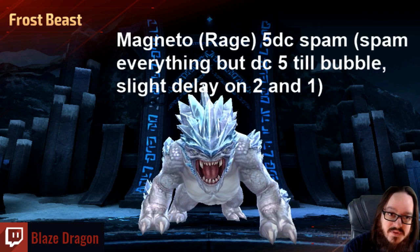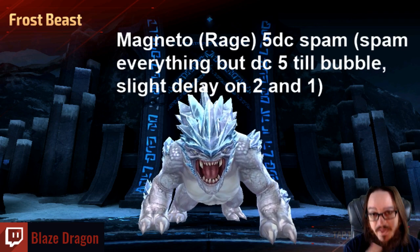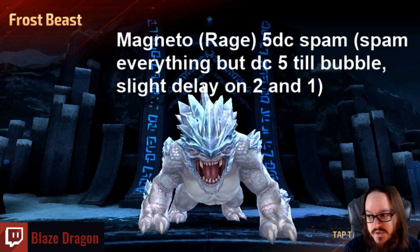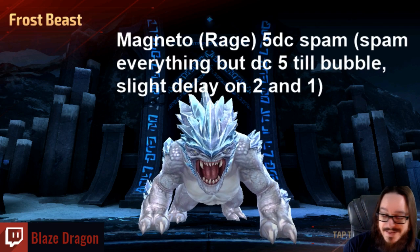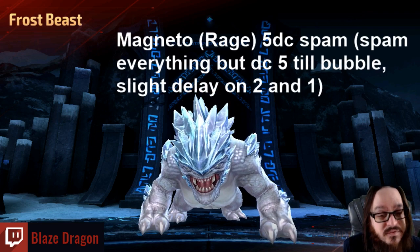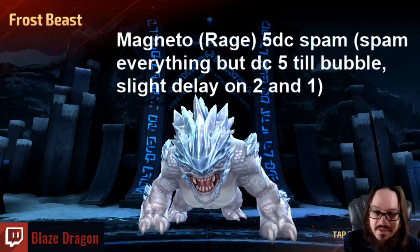Basically you're going to spam everything. For skill 5, you want to delay just enough so the bubble will appear — you don't have to wait for the bubble to fully appear, but delay it just a little bit until it begins to appear. Everything else you just pretty much spam and instantly cancel. Stick around until the end and I will give additional details, like alternate teams and why I'm building the team the way I'm building it.